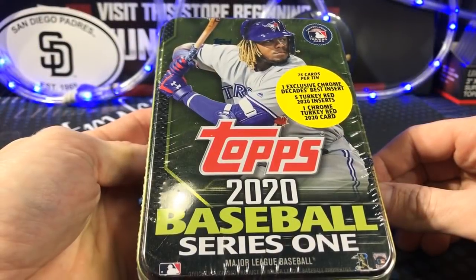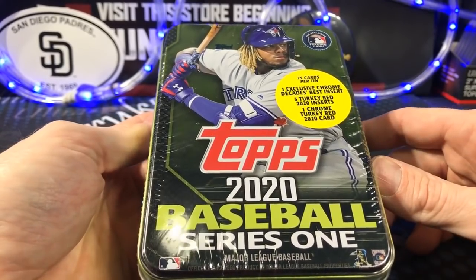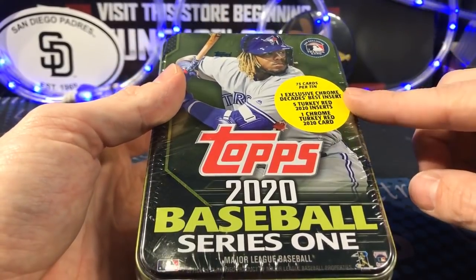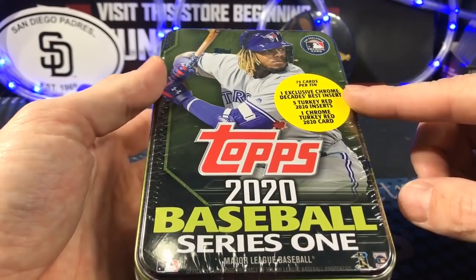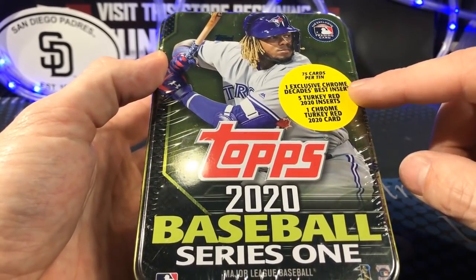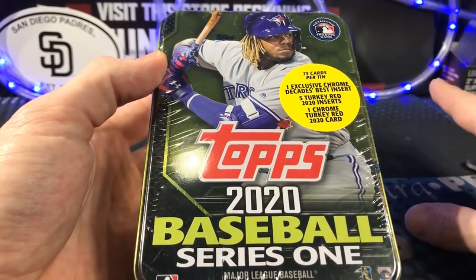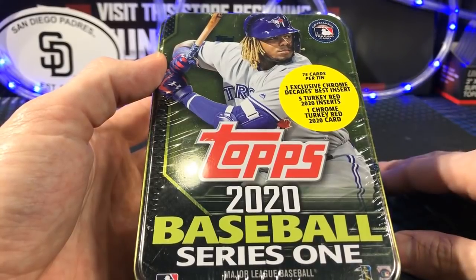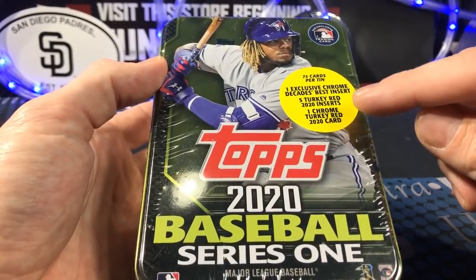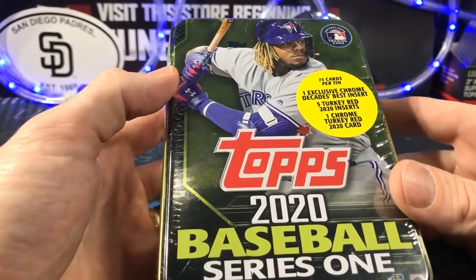What's up guys, today I wanted to share the Turkey Red tins — these just arrived and let's dissect what they're all about. So there's six different players you can get in the tins as you saw, and what they have special: you get 75 cards in one of these, you get one exclusive chrome Decades Best insert — these are only available in the tins, it's the only way you can get these chrome Decades Best. You get five turkey reds and you get one guaranteed chrome turkey red card.